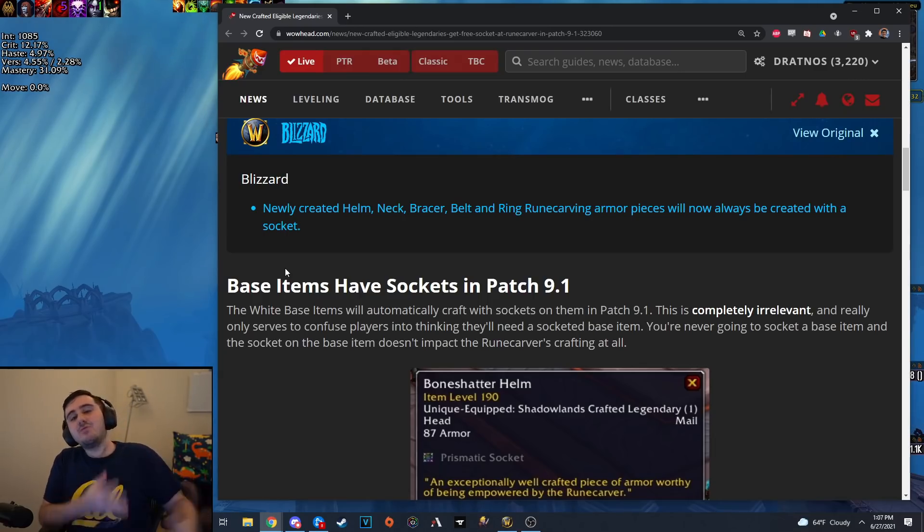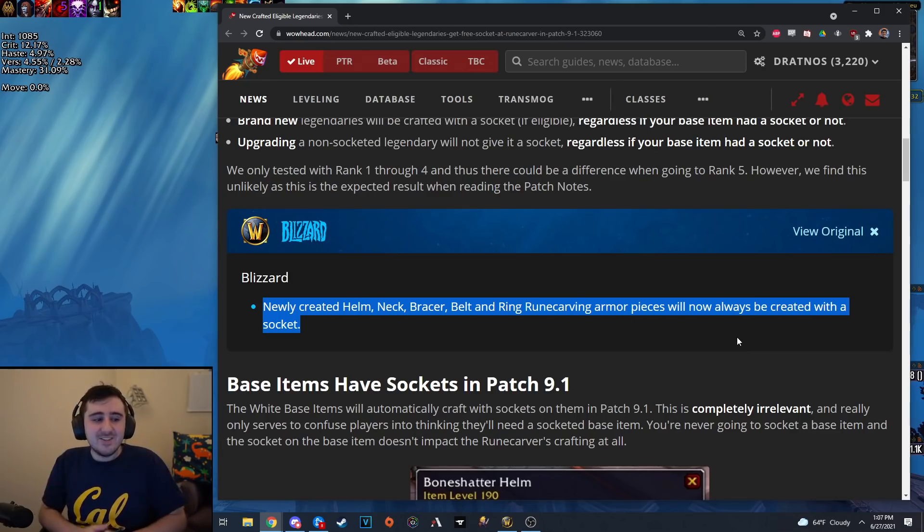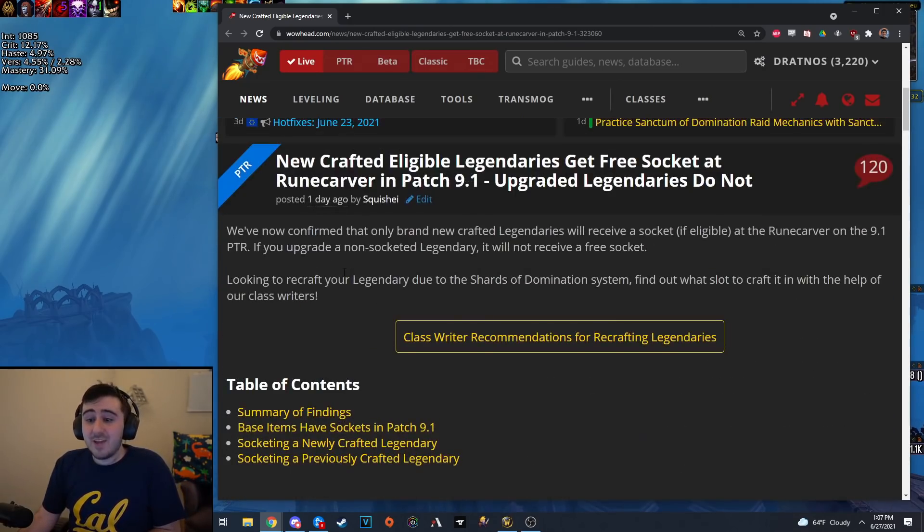The first one said to pre-socket any legendary — make a legendary in a slot that can have a socket, and then put the socket in it before we get into the new patch, because that might be helpful. And then Blizzard came out with an update that says newly created pieces in these slots will always come with a socket. So I said, disregard that, it doesn't matter — you're just going to get your socket for free.